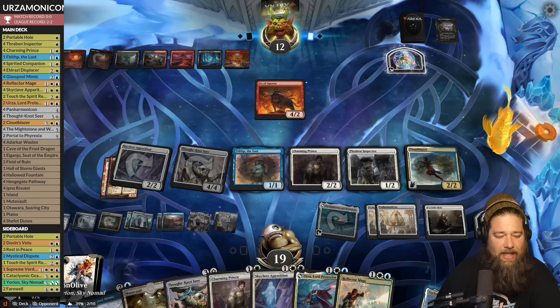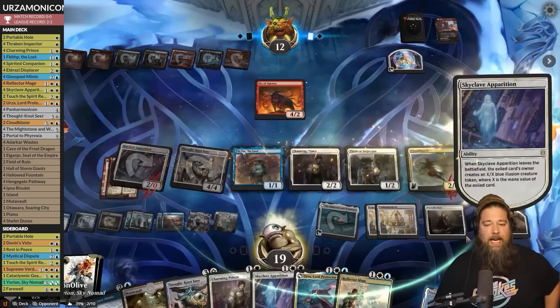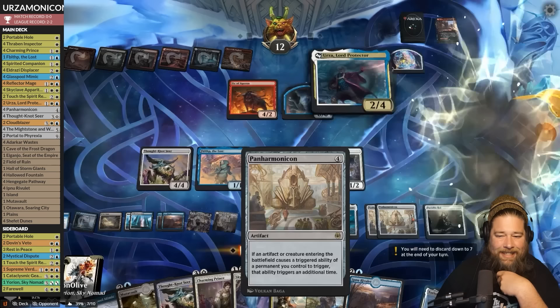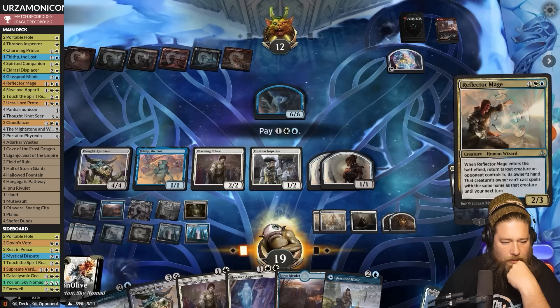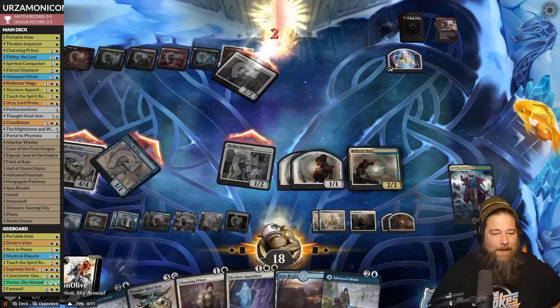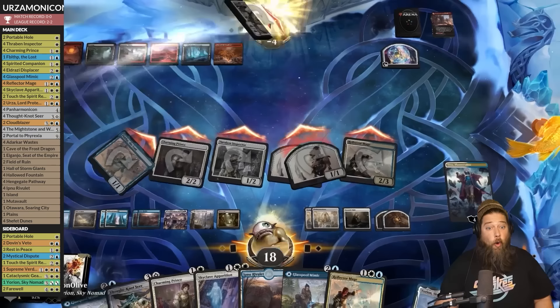Rakdos is all-in — I guess they can have a Meathook Massacre, but with seven cards and two Panarmonicons it seems like they have removal but don't know what to kill. Scatters — they kill the Skyclave and get a massive token. We have Urza now though — we can Urza-monicon, flip, meld it! Get rid of the Ox of Agonis, make some soldiers, play a land. Reflector Mage bounces the token three times for good measure. Opponent goes down to four and passes — we respectfully attack with everything, Panarmonicon taking out Rakdos.